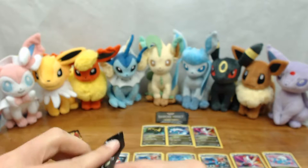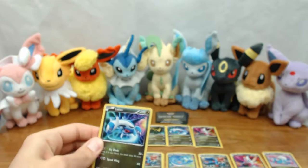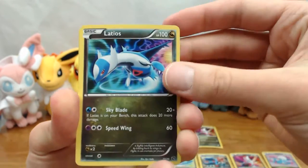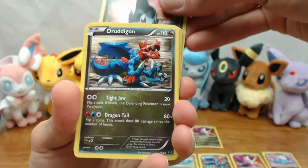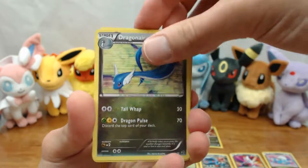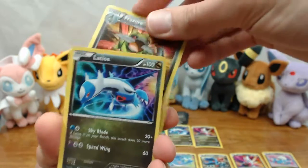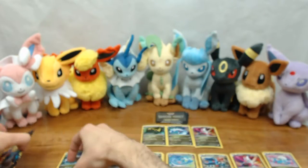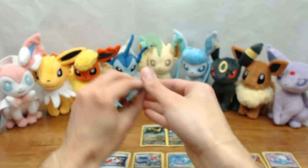We have Latios — sweet deal. Axew, Dragonair, and Fracture. I'm guessing the secret rare Curum is not an easy one to get — it has the appropriate rarity to it.